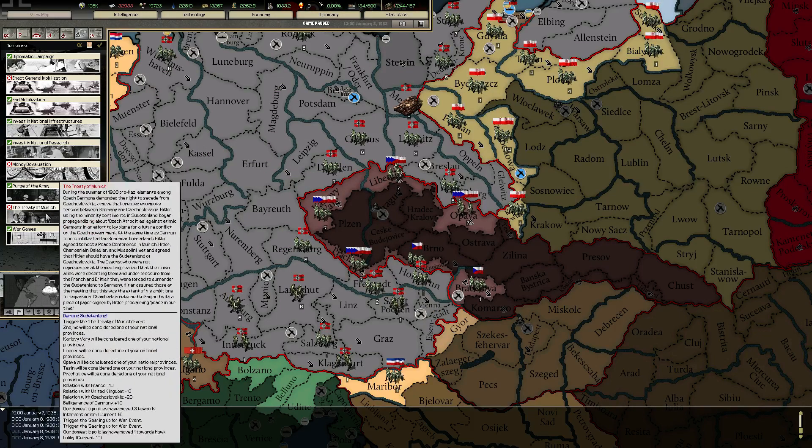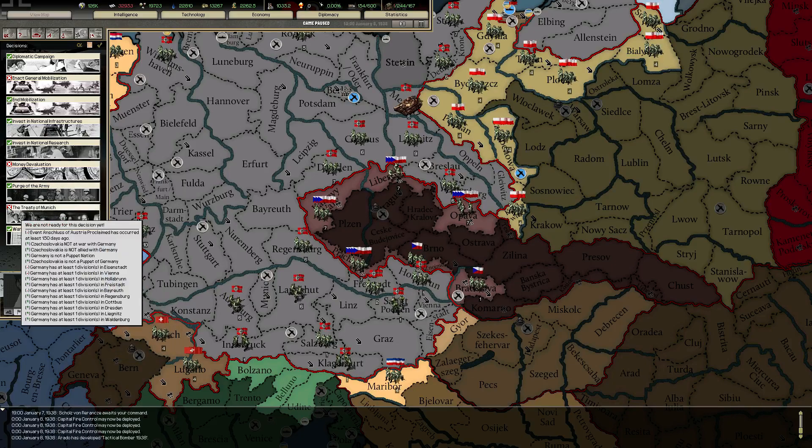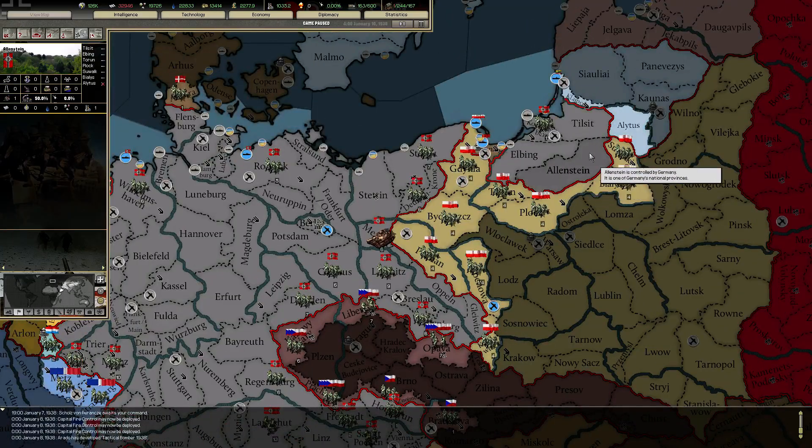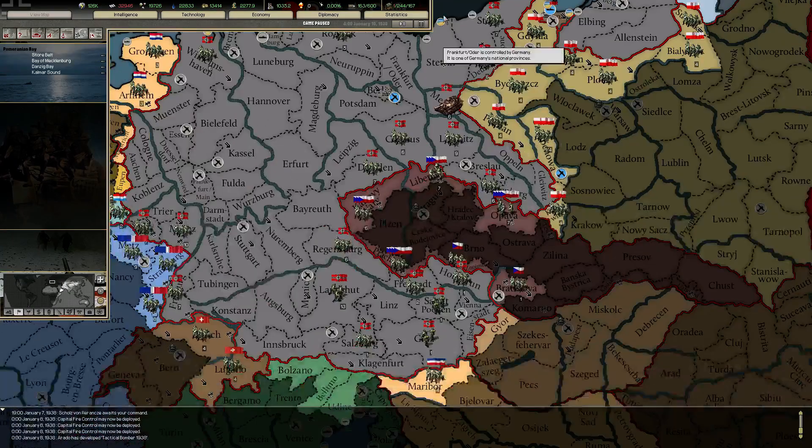The Treaty of Munich. During the summer of 1938, pro-Nazi elements among Czech Germans determined the rights — Czechoslovakia, blah blah blah, enormous tensions between Germany and Czechoslovakia. Yes, this is the Sudetenland thing, isn't it? When can we do this? In 150 days or so. Is there any mountains over here? Nope — no need for mountain infantry in those areas.